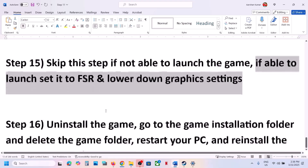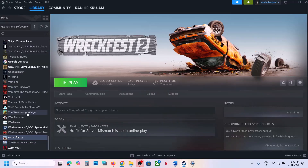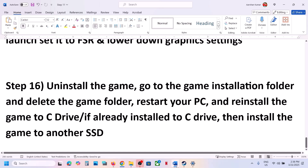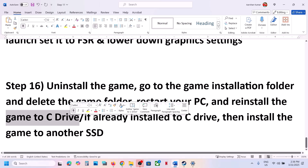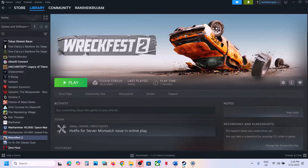The last step is to uninstall and reinstall the game to a different drive. Right-click the game, select Manage, then Uninstall. After uninstalling, go to the game installation folder and delete the game folder. Then reinstall to the C drive. If it's already on the C drive, try installing it to another SSD. One of the steps in this video should help you run the game successfully. Thank you so much for watching — please like the video and subscribe to my channel.